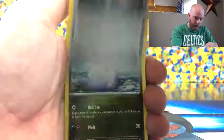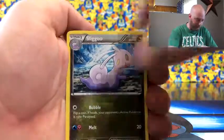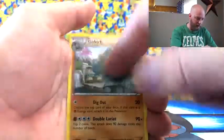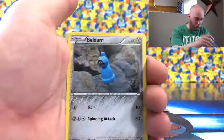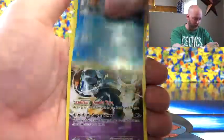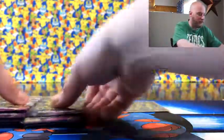Mega Sceptile EX - definitely take that. Tyranitar Spirit Link, Sligoo, another Porygon, Larvesta, and another Golurk. Wooper, Salamence reverse, Geardos, Golurk along with the regular, and then another Golurk. Slide those over - some of these are just ripped apart code cards there.